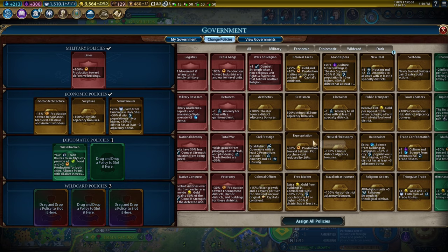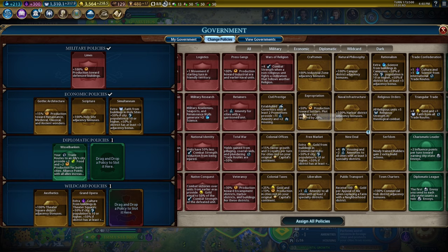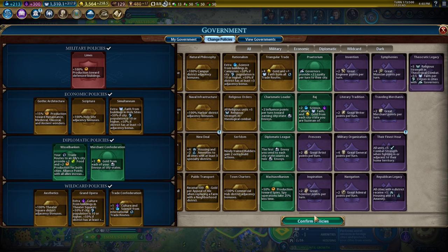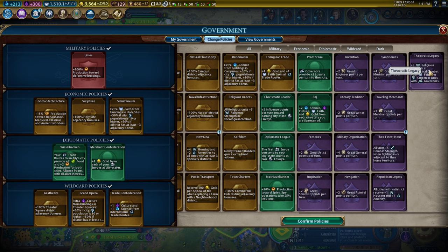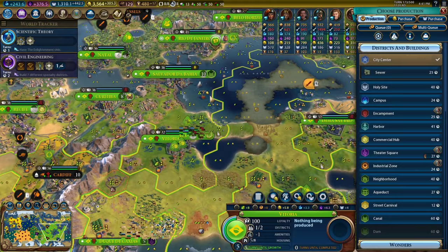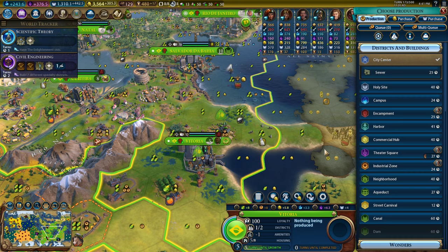Let's run Simultaneum, Aesthetics, and Grand Opera. And probably Rationalism — or would I get more adjacency out of Natural Philosophy? Let's run Trade Confederation. For diplomatic policies, we want Merchant Confederation. We lost out on a bunch of faith per turn, but I think that's still fine. We're making 300 faith per turn — that's a lot of naturalists. Actually we're back up to 400 and something, I don't know how.